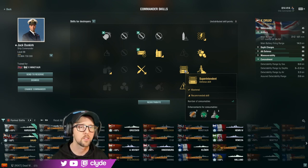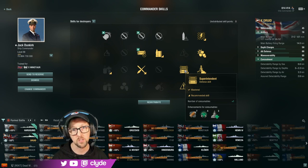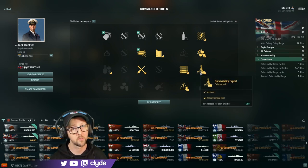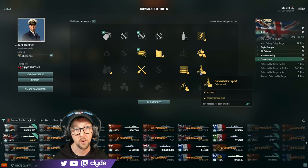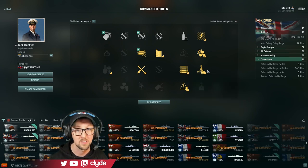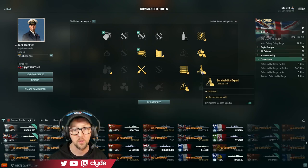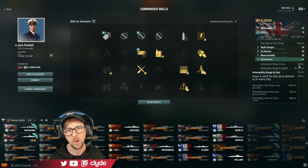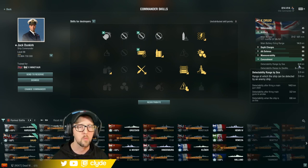Superintendent is a great choice — it gives me an extra hull repair and an extra smoke. On the Druid, having an extra smoke is really valuable because the duration is short and you'll use a lot of them. Survivability Expert gives another 3,500 hit points, keeping you alive even longer — you might get into your 4th, 5th, 6th, or even 7th smoke. Of course, Concealment Expert brings your concealment down to 6.6 kilometers, which with all the smokes and AP fury you can put out is plenty sneaky.